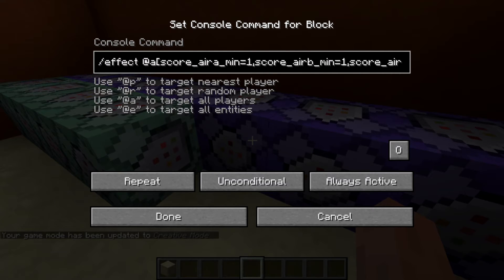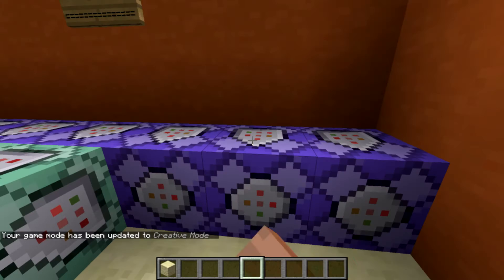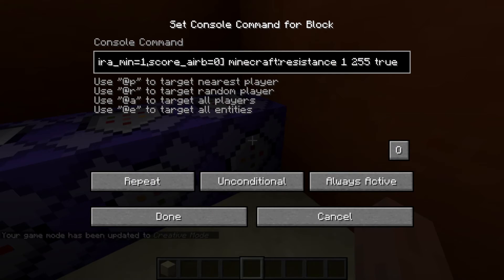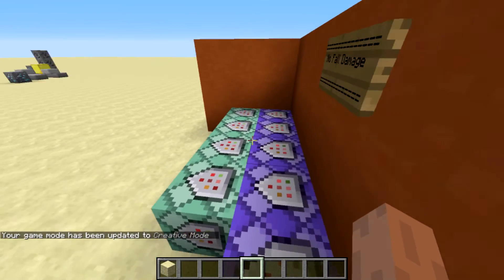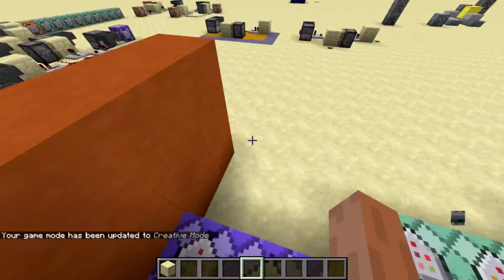C is three blocks under you, and D is four blocks. As you can see, every time this one needs to be zero, and this one — the C objective — needs to be zero, and then the B objective also needs to be zero. So it's fairly simple and I think you can understand it.